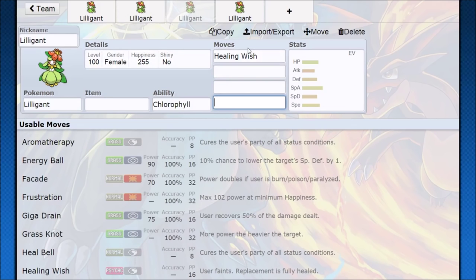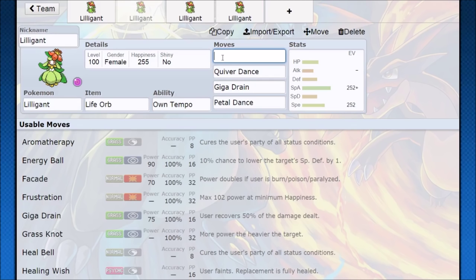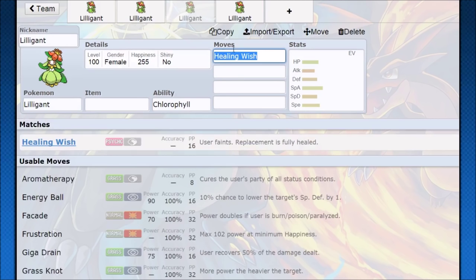Other things Lilligant gets is Healing Wish. So if you don't want to run Sleep Powder, or if you don't want Hidden Power, or you put some other move there, Healing Wish will work out pretty well — it just makes it so that you faint, and then your replacement Pokemon is fully healed. Lilligant actually excels pretty well in the mid to late game, and if your opponent doesn't have outrageous attack, or if you get a really good switch-in opportunity against a Ground-type or a Choice Scarf Pokemon that can't two-shot you, you can go for that setup.